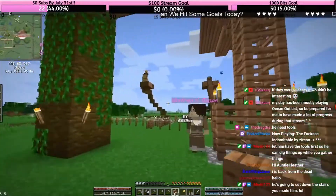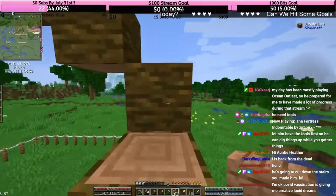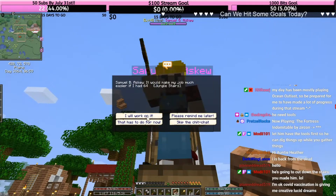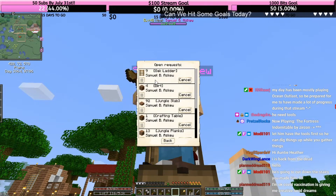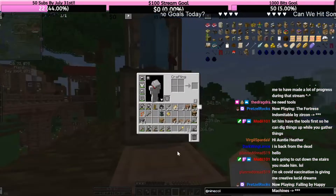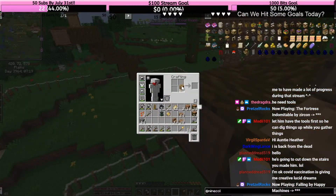Don't cut him down before I get there. Wow. Fulfill. He needs a ladder and dirt and some slabs. How many slabs do I have? 40. Okay, that's not enough. Let's get him the crafting table.